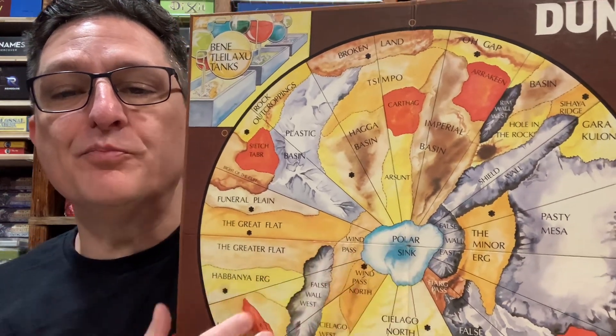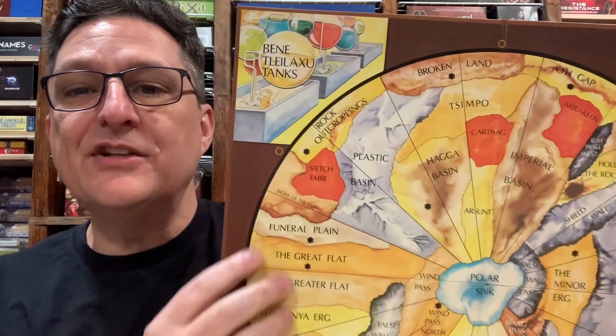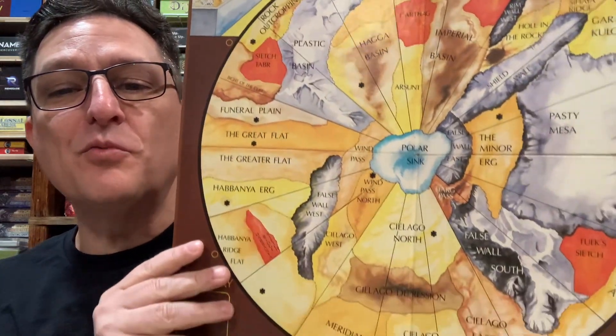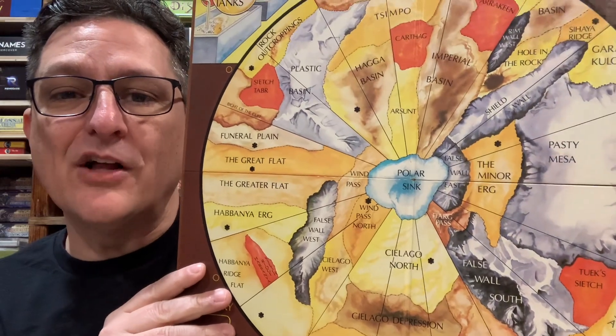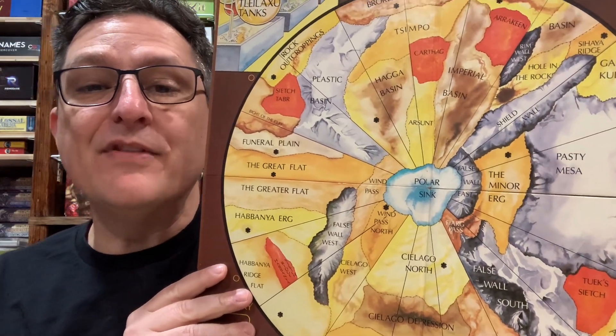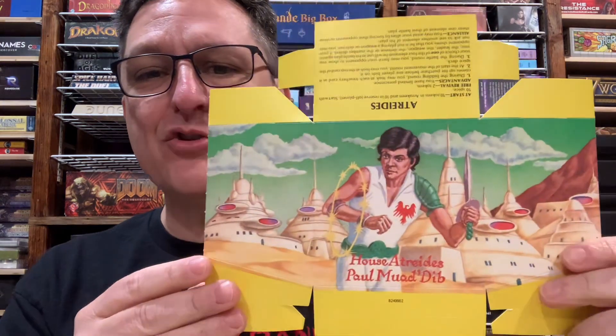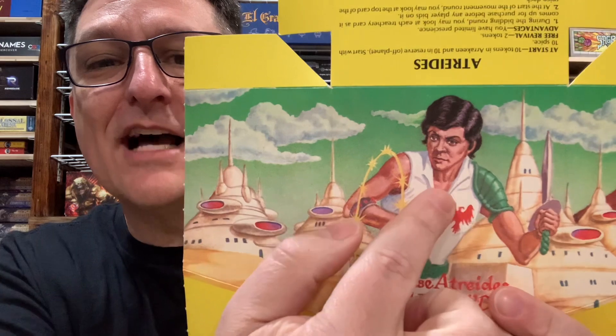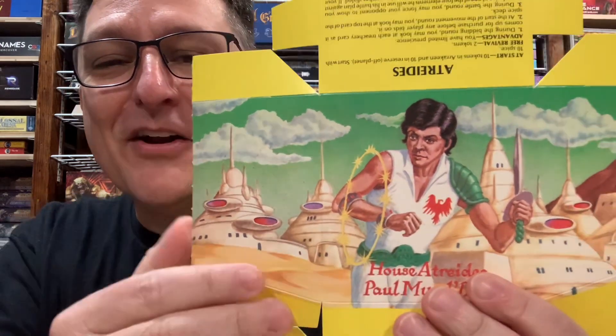The rock territories are fairly easy to pick out on here. You can see the polar sink is also different because it has different characteristics as well — it's the only neutral space on the board. You can see that the Tleilaxu tanks here are very colorful. This was one of the areas where they were able to add a lot of color to the game, because a lot of the other components are largely black and white.